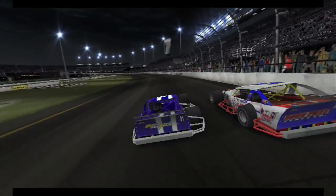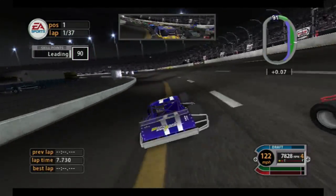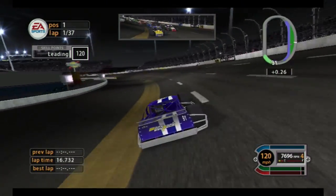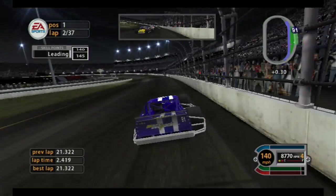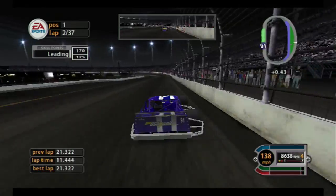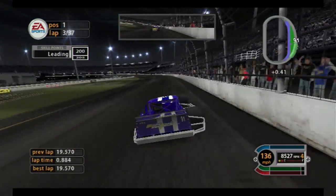In another shocking twist of events here in the Modified Series, I got a lap one pole. Away we go at Richmond Raceway for 37 laps in the Modified. So how is this race going to go? Will I drive away from everybody, or will they actually keep up? So far I'm starting to drive away, but I'm also pretty garbage at Richmond, especially in Turn 3, so that might even things out.